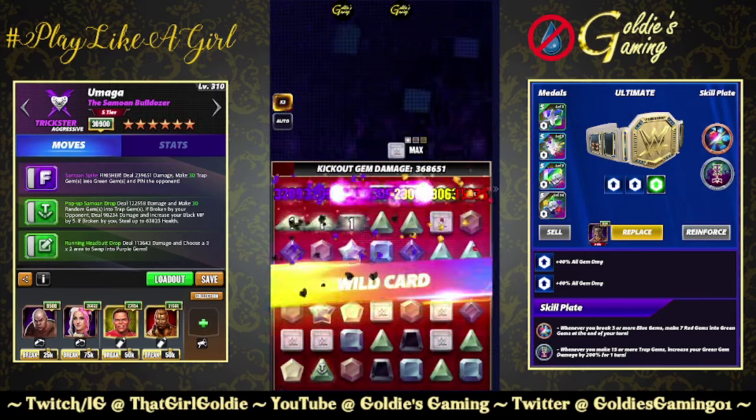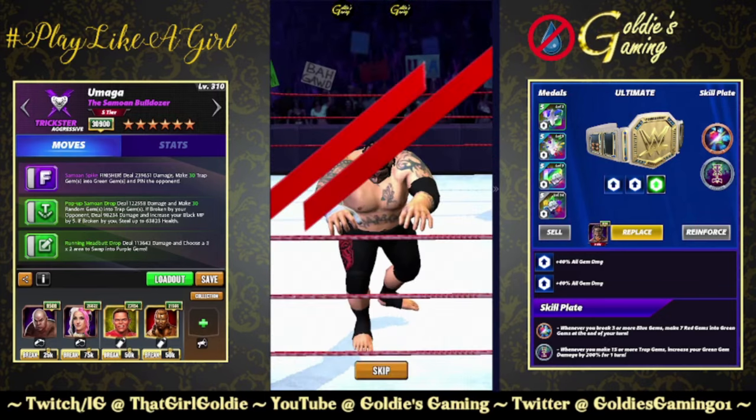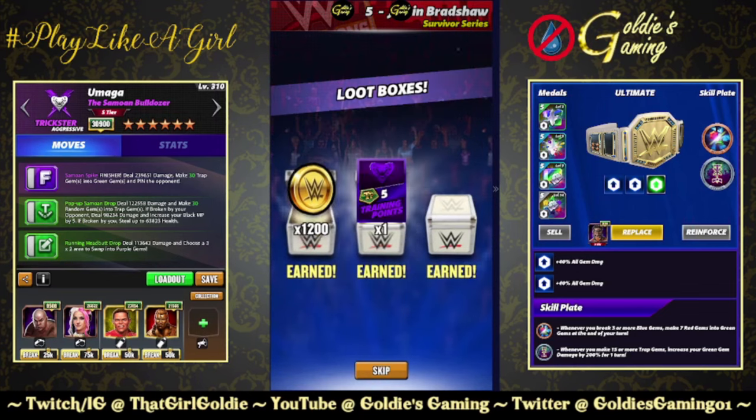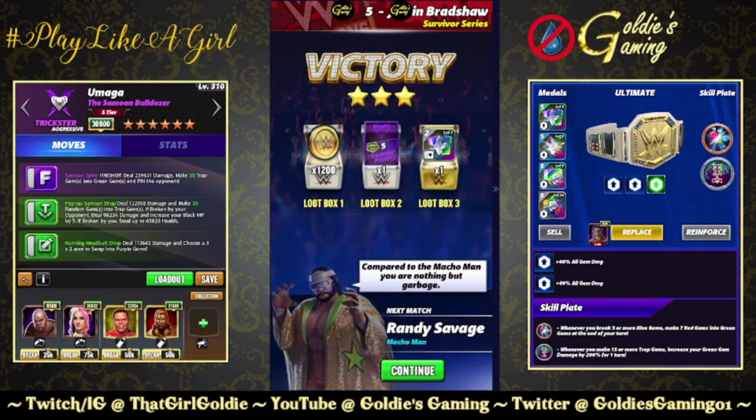In terms of who this plate is available for: Zombie Taker, Dexter, maybe Umaga, maybe go Becky — she makes a ton of trap gems and then makes a one-by-whatever. Let me know in the comments what you think. We've got about three people so far where it's okay on, and maybe the new character coming out this weekend. Anyways, thank you for watching.